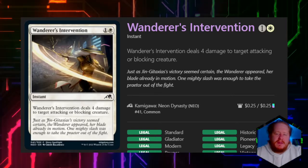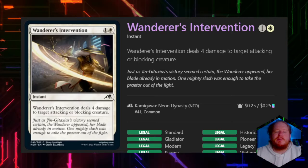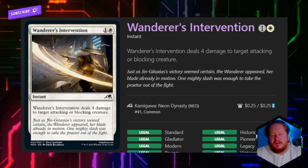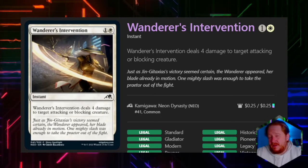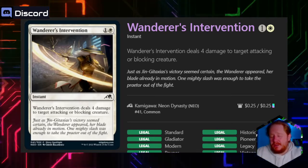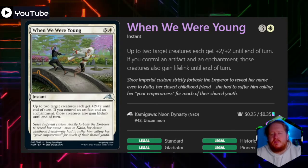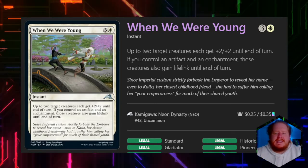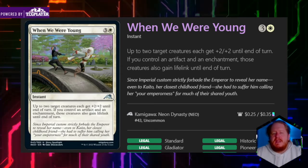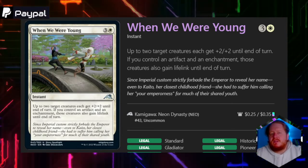Wanderer's Intervention for one white deals four damage to a target attacking or blocking creature. Since it's damage-based removal and we have to wait until something's attacking or blocking, I think it's actually pretty bad. We're Young for three and a white gives up to two target creatures plus two, plus two until end of turn, and if we control an artifact and enchantment those creatures gain lifelink. It's too expensive — you're almost never going to get that second ability and the commander tax is going to crush it.